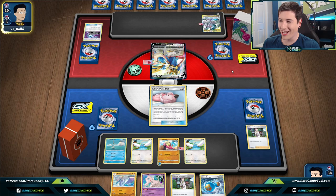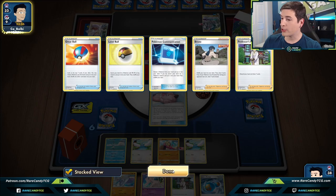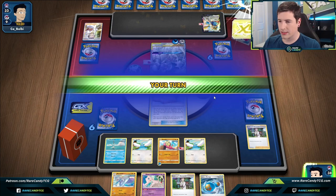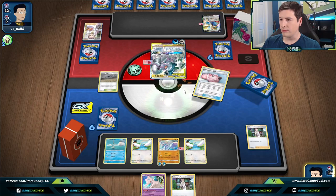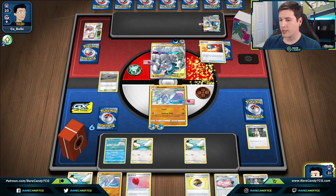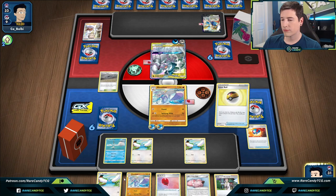We need some good coin flips and rough draws for our opponent. We need to find Tool Scrapper too — making it harder for our opponent to retreat will be really valuable. There's Altered Creation. We'll attach to Mianfu — we'll have a lot of energy on board but that's okay since we can get it back in the deck. We'll put the doll back and go for Research. Off the Great Ball we whiff, which is a bummer. Let's use Level Ball to grab another Mianxiao, get down a doll, and go for the Spinning Whip.